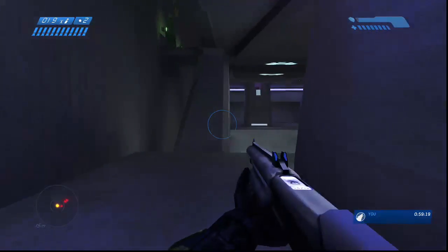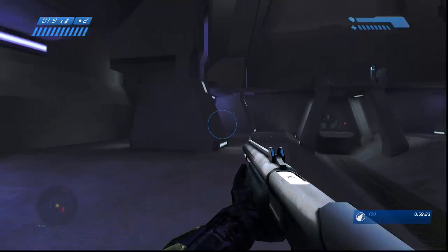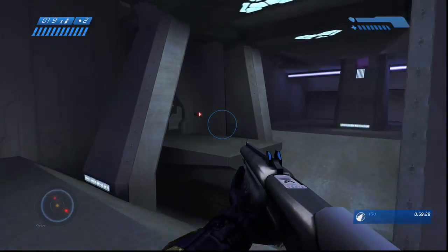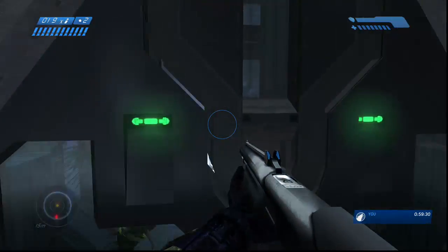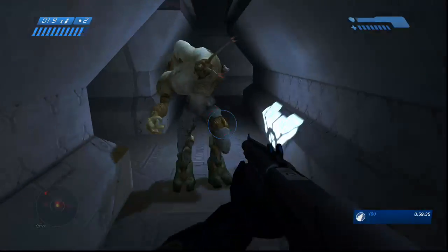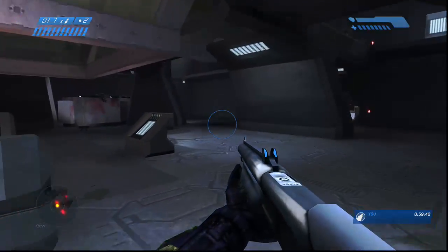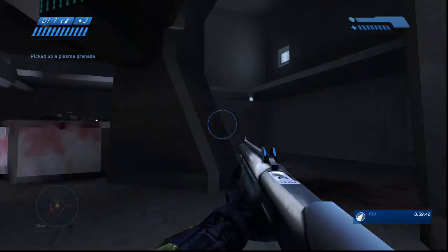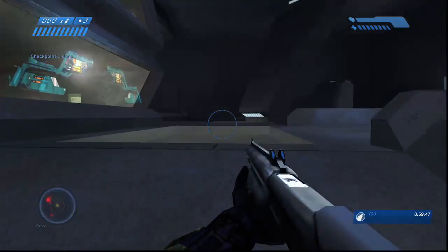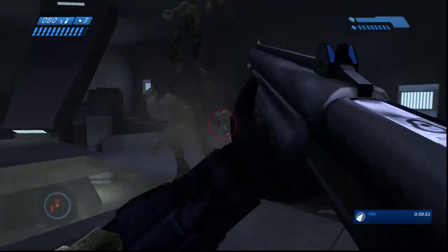I think I might have come in the wrong room, because there are a couple of rooms deliberately meant to send you in the wrong direction. I have to go in the opposite direction and go upstairs. I remember now — you have to jump on this section down here and then do a crouch jump. I think that's one of the only crouch jumps in the entire game that you actually have to do to progress.